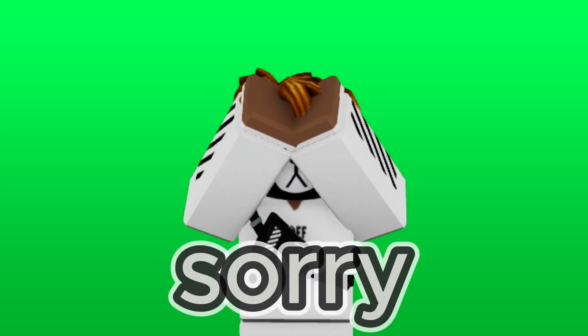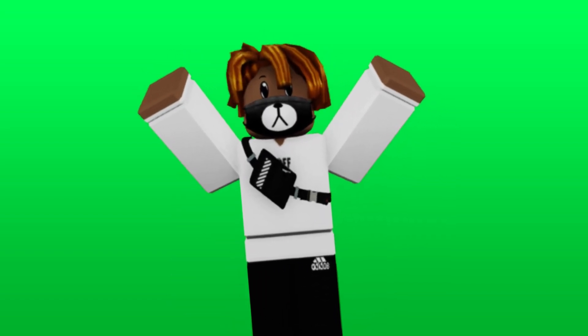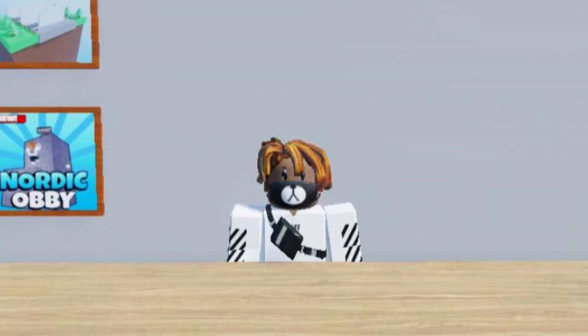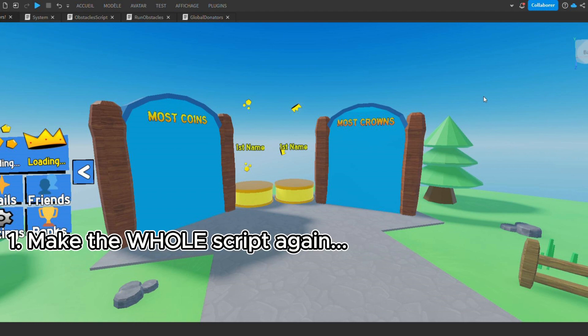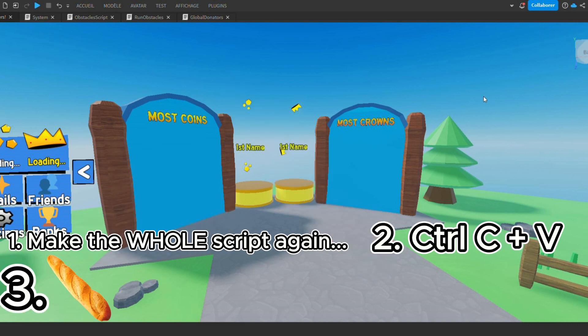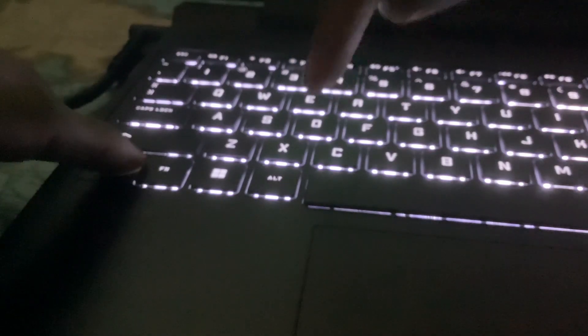Someone told me to make a global donator leaderboard and it was a good idea. So I had multiple choices: one, make the whole script again, two, Ctrl+C Ctrl+V. And the good answer was — copy paste.